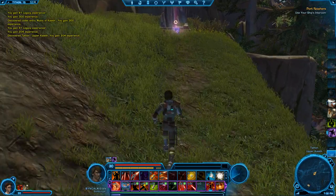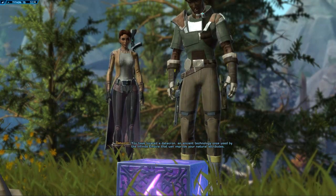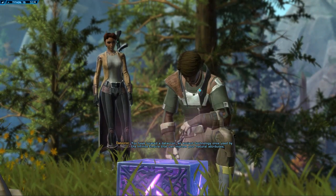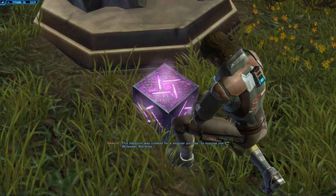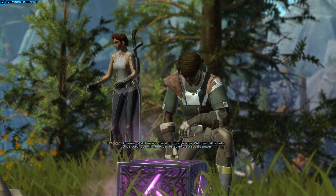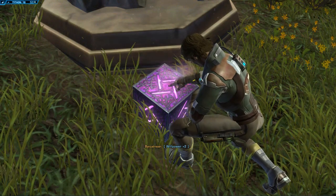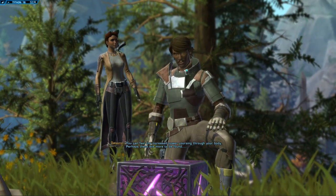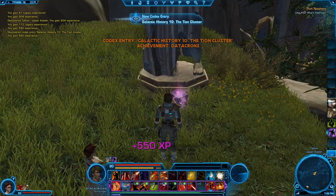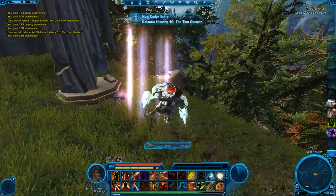Purple, I believe, is willpower, which obviously we don't really need on our smuggler. And as usual, we get another codex entry. And let's head off to our next one.